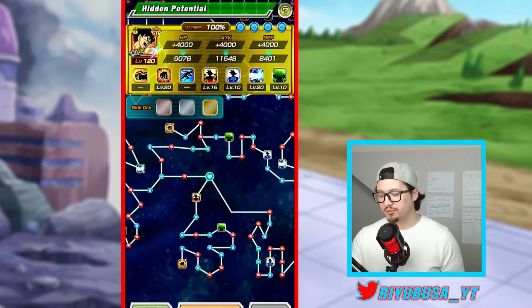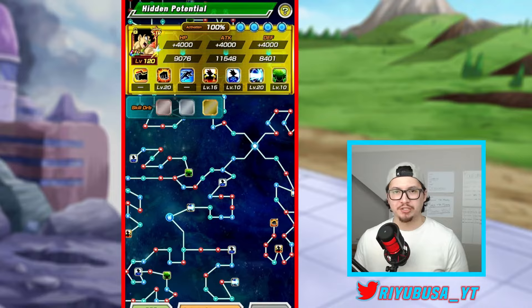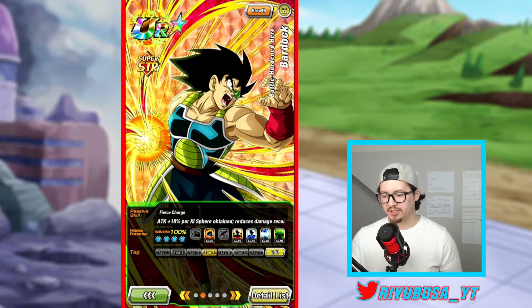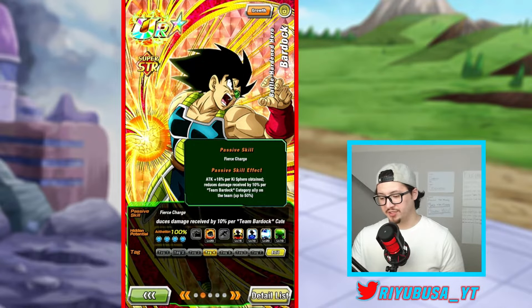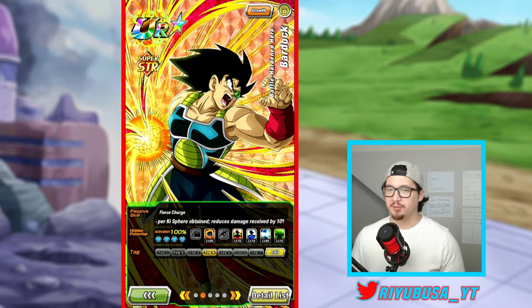Nine of those copies are used for super attack leveling from level 1 to 10, while the other four unlock the big nodes in the hidden potential system — you'll see a picture of the unit needed before it's unlocked. There are four paths to unlock for Bardock. He seals super attacks and reduces damage received, but I'd recommend going full crit for his hidden potential build, since he gets attack +18% per Ki sphere obtained.